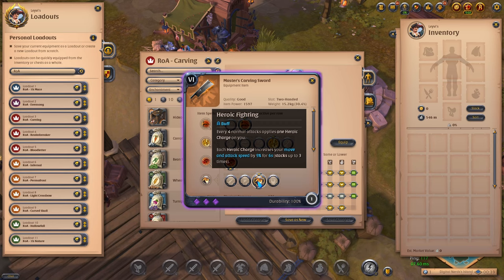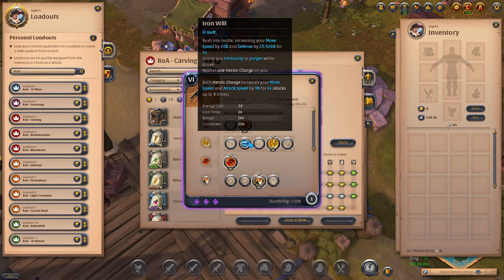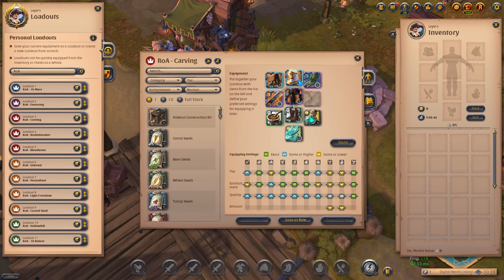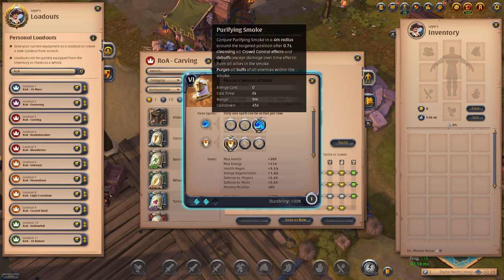As for the secondary ability, this will change based on the meta. As of making this video we are using Splitting Slash, which makes for a fair bit of AOE damage and crowd control. But for a long while we were using Iron Will for the various utility it provides, such as immunity to purges. The Helmet of Feather adds more utility to this build — the Purifying Smoke provides an AOE purge that you can use on your enemies to remove their buffs and limit the damage they do.